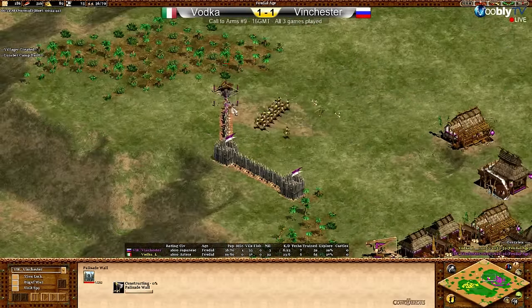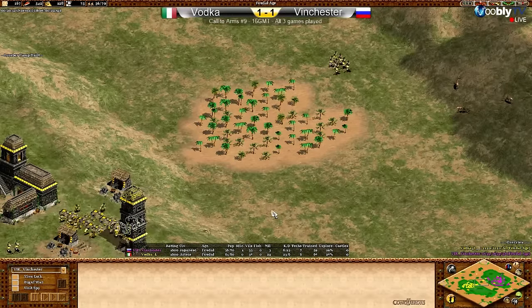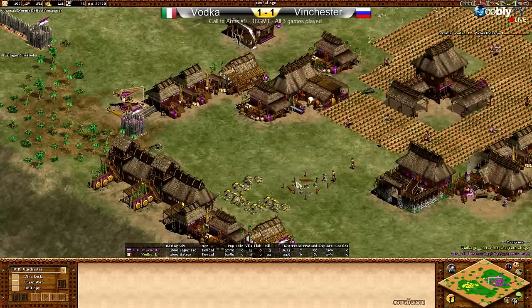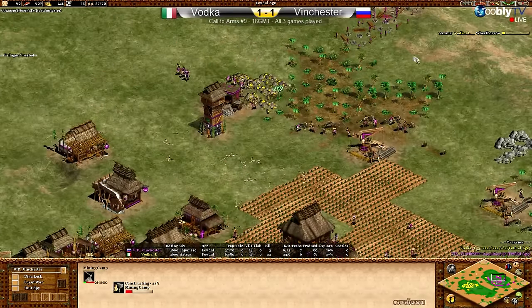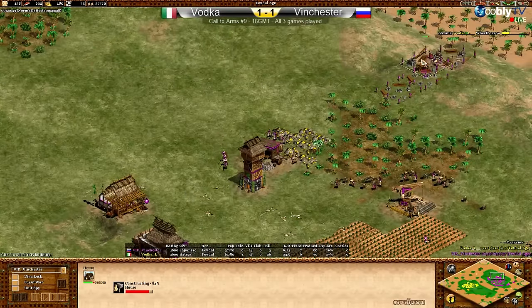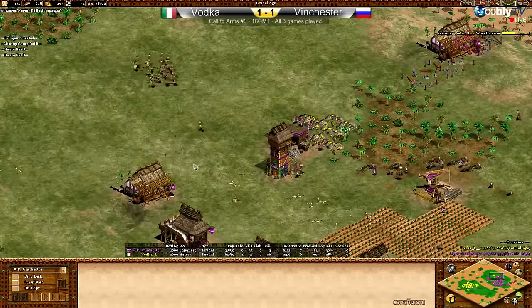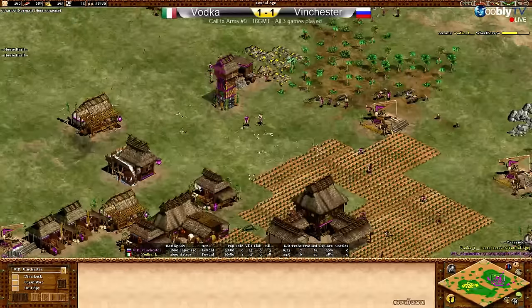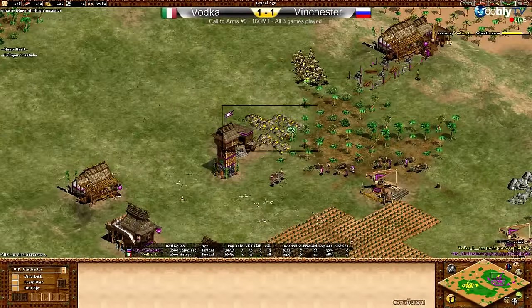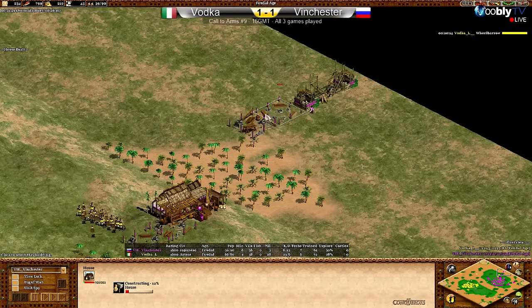Vodka is going to take a little more fire but at least he's stopped Vinchester from walling in completely. Vodka is sending forward more archers — he's all in on aggression. Vinchester is starting to mass up some food and gold and will potentially be clicking up to castle age relatively soon. Vodka's looking really good right now — not being pressured at all and the focus has moved toward Vinchester's base. Vodka did a good job taking that initial punch from Vinchester, surviving it, and really punching back.